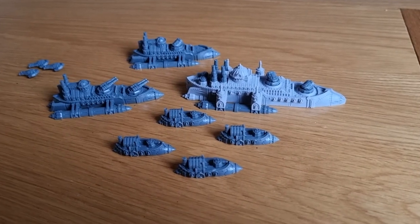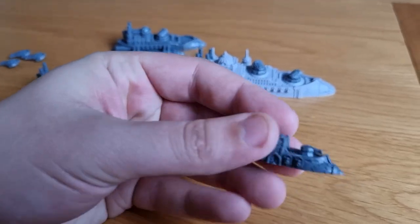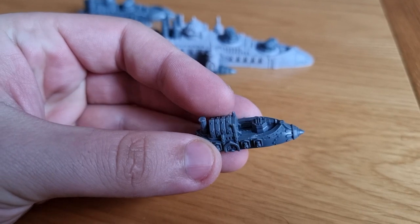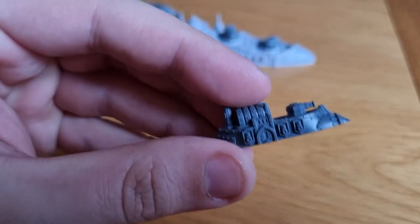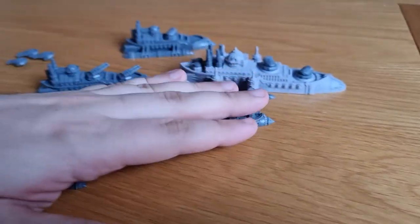Okay guys, here they are all built. Let's start with the frigates — they're quite easy to build, only about four or five pieces. Lovely little details on them, and you get four of them.